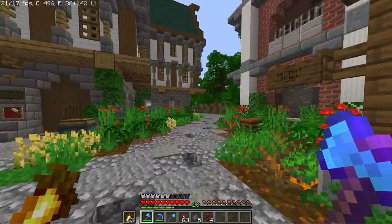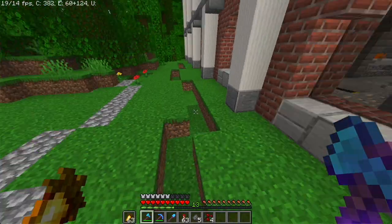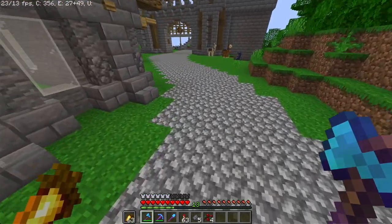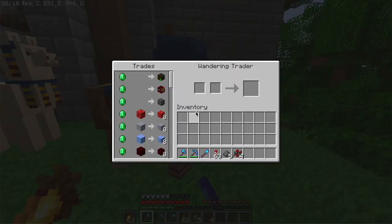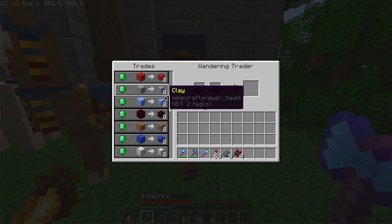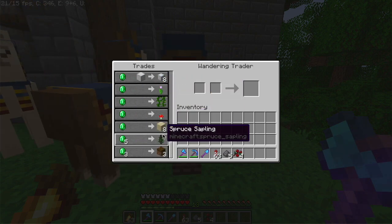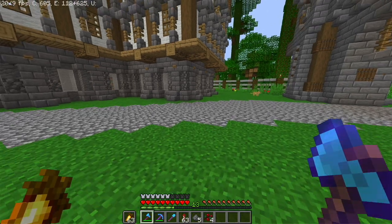As we hop our way over here, I've kind of started planning out where I want the new paths to go and made this new path over here. Ooh, a wandering trader — what do you have buddy? I definitely need some of those, I'll have to get some emeralds. And some packed ice. These are actually the new textures from the update 1.15, I believe.